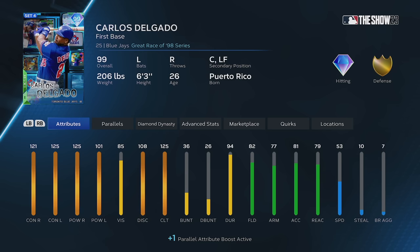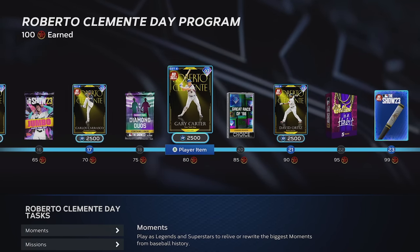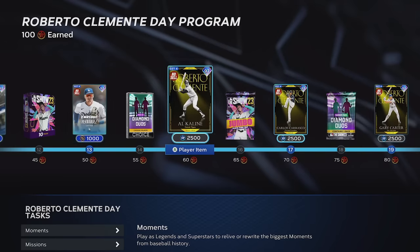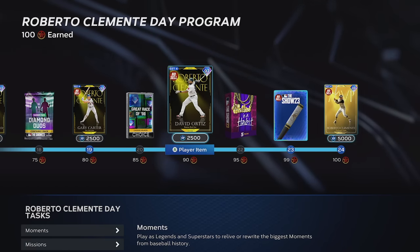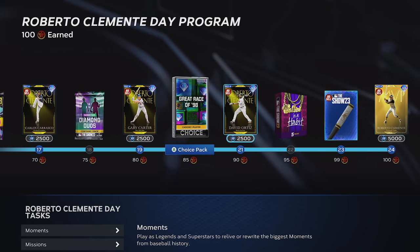Carlos Delgado is another option for your team. A lot happened while I was grinding out this program. We unlocked Clemente and all of these other cards that came in the program along with all of these packs. I like to save all my packs from the program and open them up at the same time — we're going to do that right now.